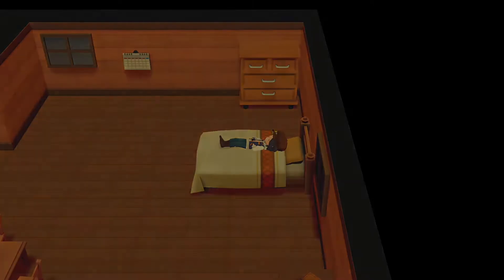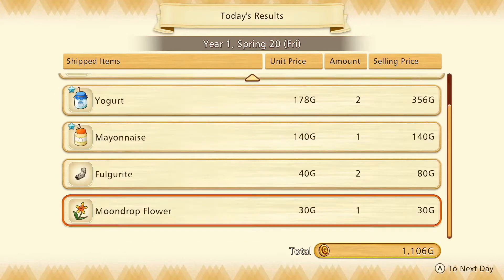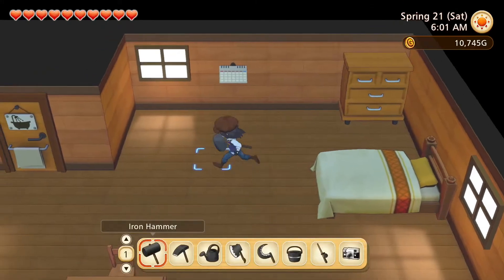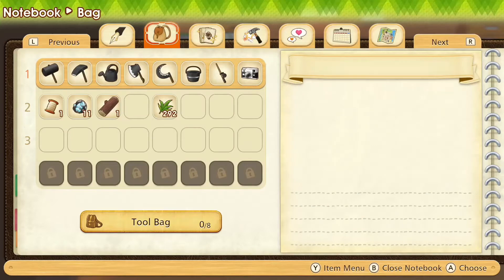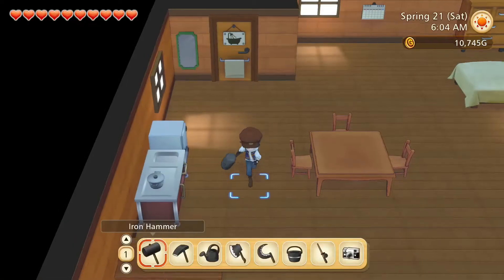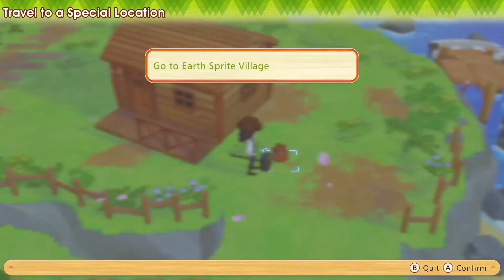Hello friends and strangers, I am Heli and in this video I am taking you with me into Story of Seasons: Pioneers of Olive Town. We got some money off the stuff we shipped yesterday and I'm hoping we'll get some more today, because upgrading our tools from iron to silver requires silver, lumber, and quite a bit of money. First let's go visit our friends the Earthsprites and see what they have for us.